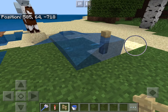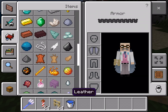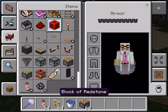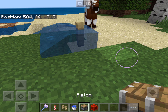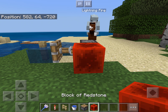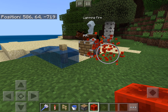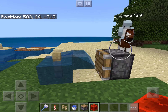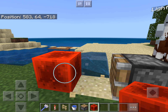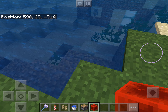And one other thing - if you have a piston pushing that fence post, it'll push the water source block. You can now legit move water source blocks in Minecraft. Totally cool.